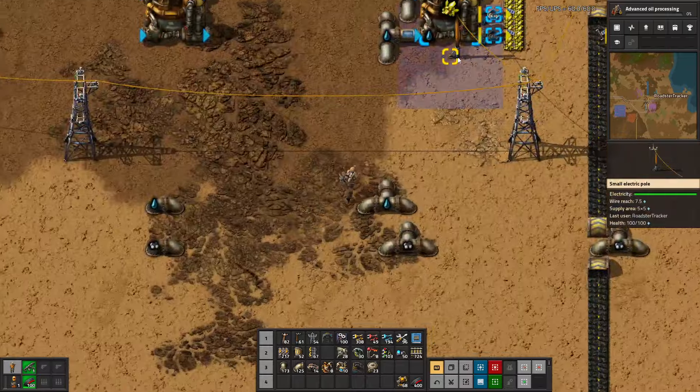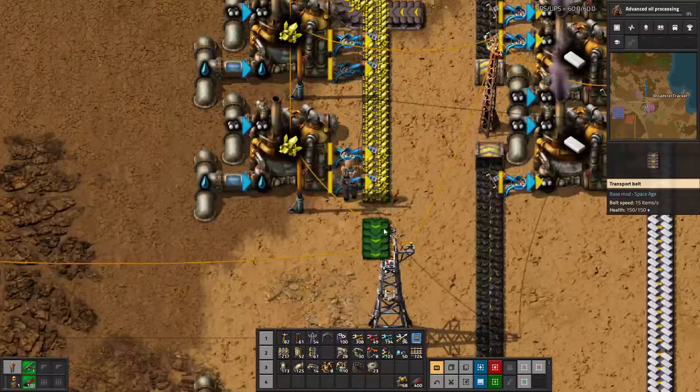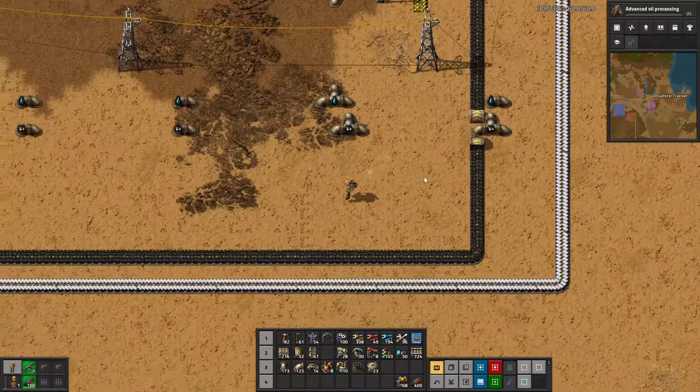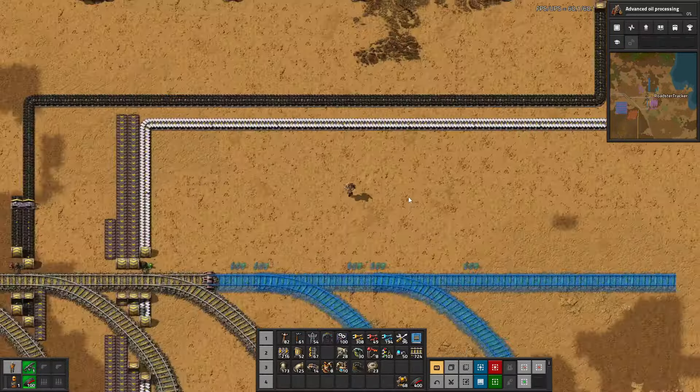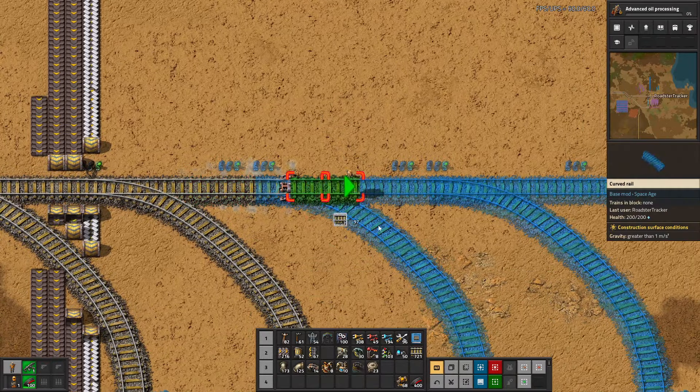Sulfur — this is not needed nearly as much but it stacks so high. So I'm going to assume we're going to have at least two belts of this — let's just plan for the same eventuality.